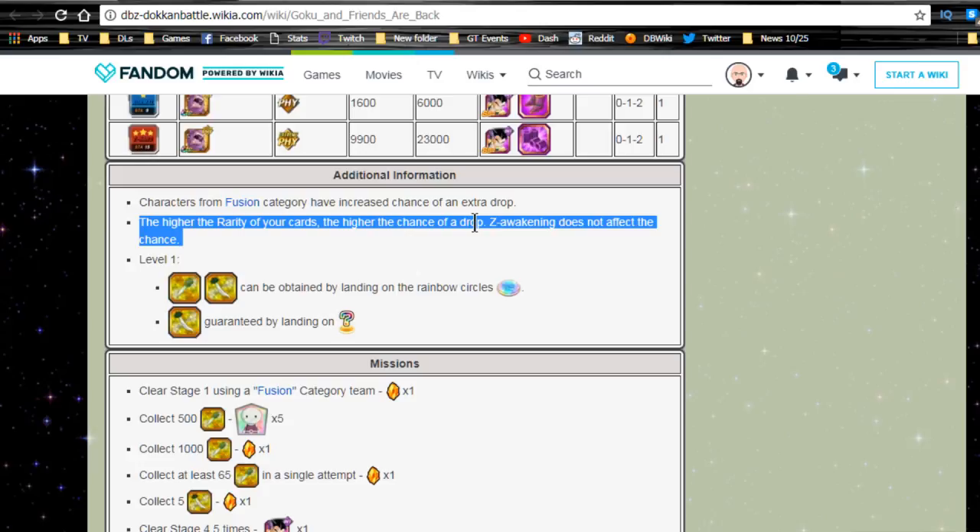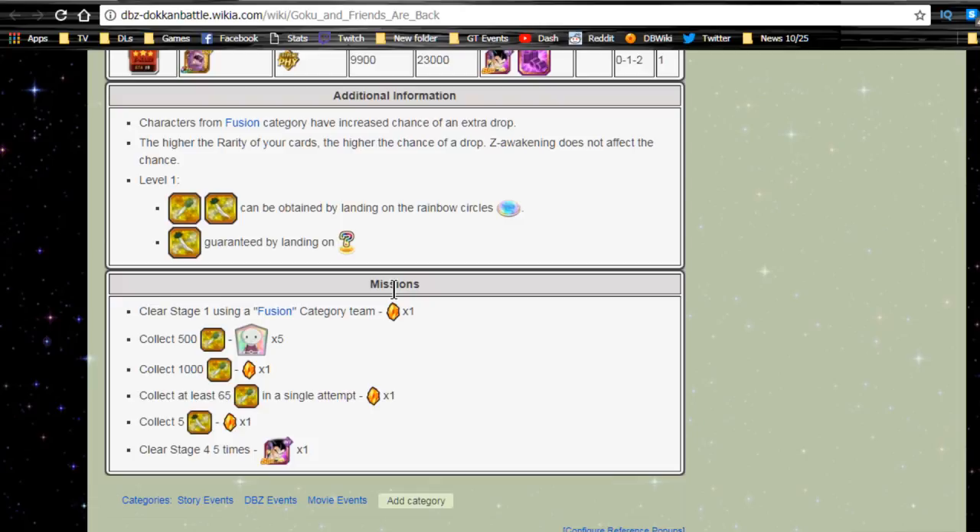In level one you get radishes by landing on rainbow tiles, and a question mark tile gives you a guaranteed large radish — make sure you land on that one. You can get seven of them total; the percentage appearance rate is unknown. Mission rewards include: clear stage one with a fusion category team for one Dragon Stone, collect 500 radishes for five Dragon Stones, 1,000 small radishes for one Dragon Stone, 65 in a single attempt for one Dragon Stone, and five large radishes for one Dragon Stone.